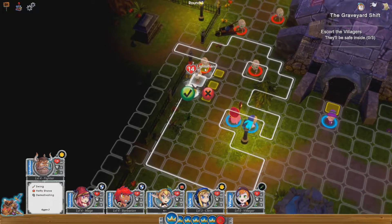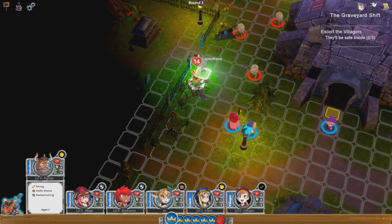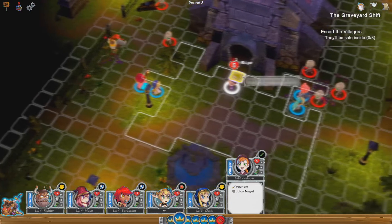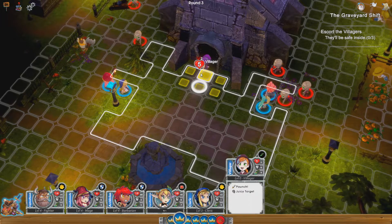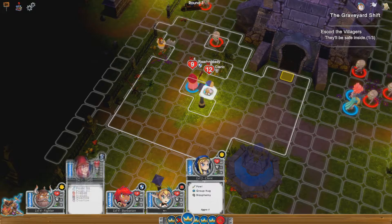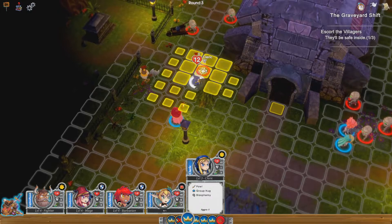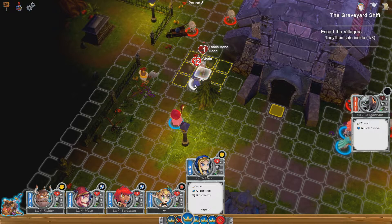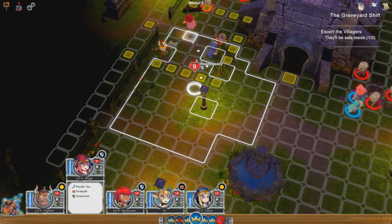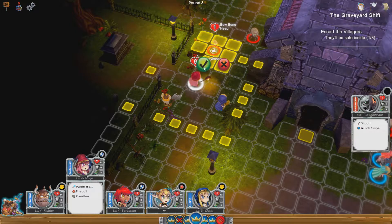I'm going to move him up to there to attack that one. I'll pick her to run in — so we've saved one so far. I'm going to pick her to move to there and she's going to attack. Then I'm going to move her — I really don't want to move her that close but I have to because I need to cast that onto that archer.